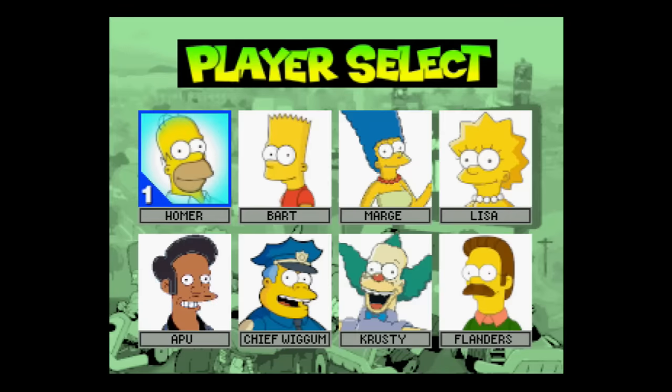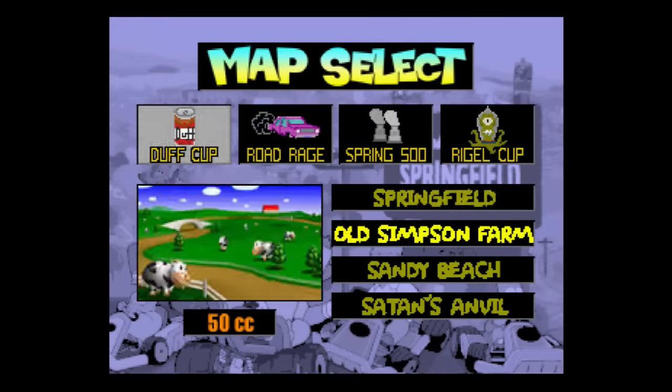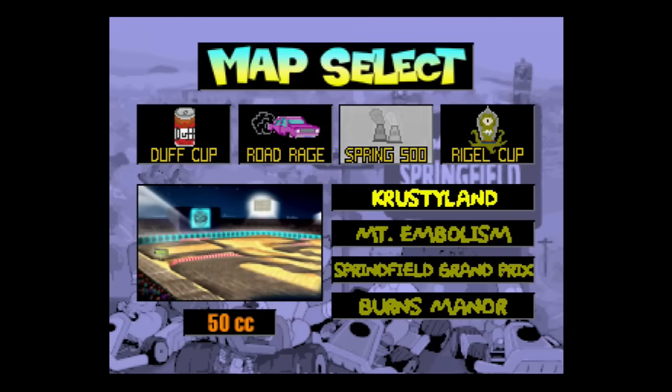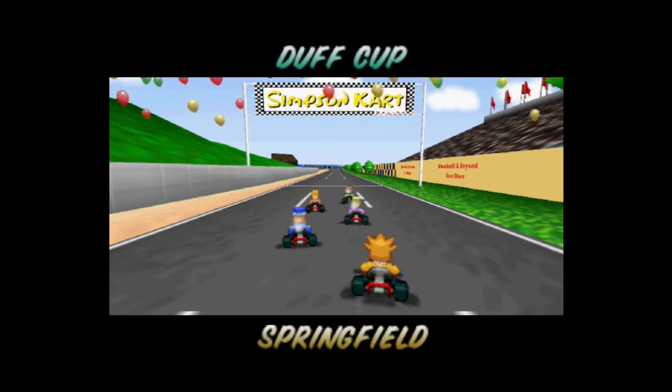They did include Apu — you can see the courses have been renamed into Simpsons-themed names. But what about the actual courses themselves? They've managed to change a lot of stuff.